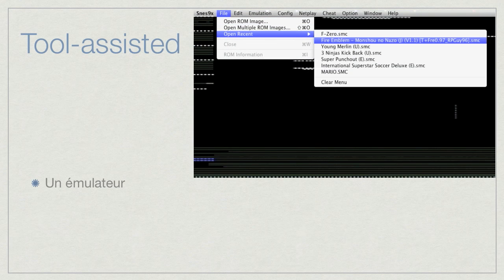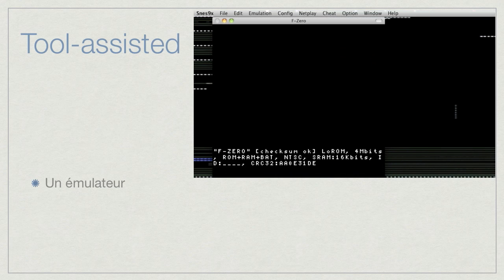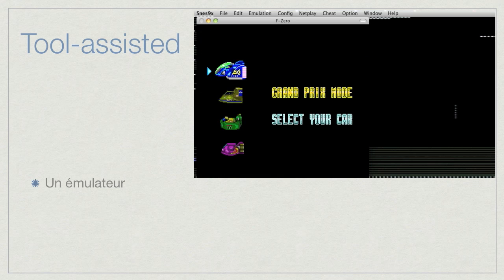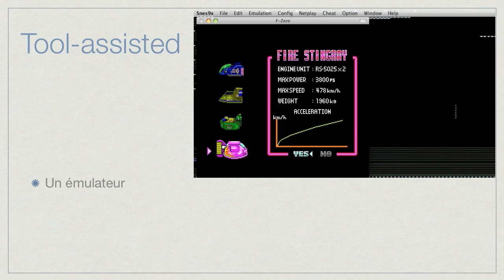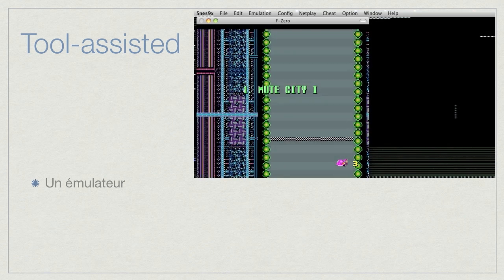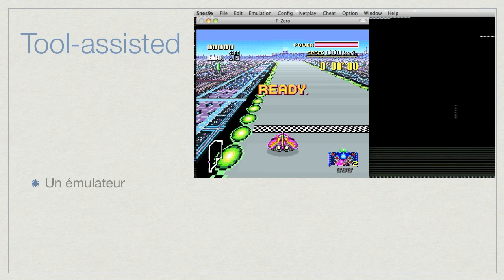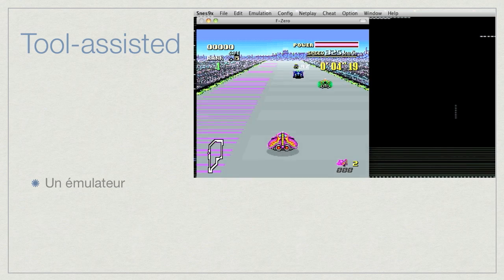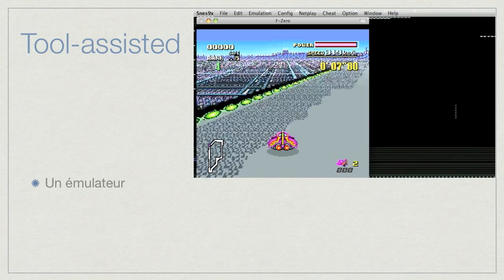Something which is also really important to understand about tool-assisted speedruns: they are made on an emulator. An emulator is basically something really interesting because it's simulating one machine into another. Usually you need to be really powerful to simulate another machine — like SNES 9X, a really famous emulator. Here I'm going to play F-Zero from the Super Nintendo inside my Mac.